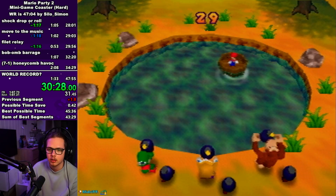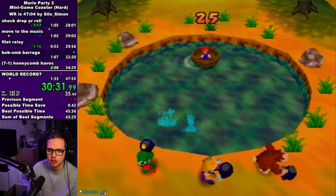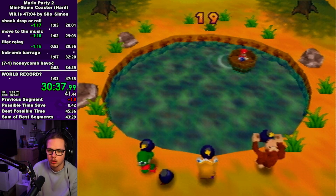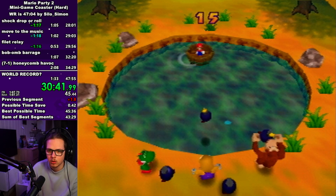Bob-omb barrage — this game is actually quite scary. Sometimes the CPUs will just have really good throws. I just go back and forth in big motions and try to turn the moment I see a CPU is about to throw. There's not much more to it than that — just gotta be careful.